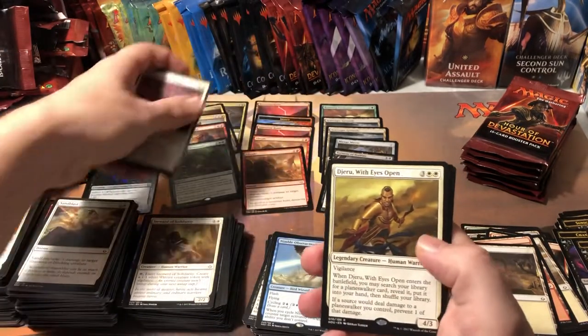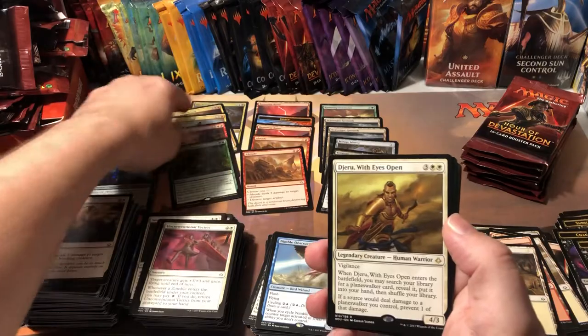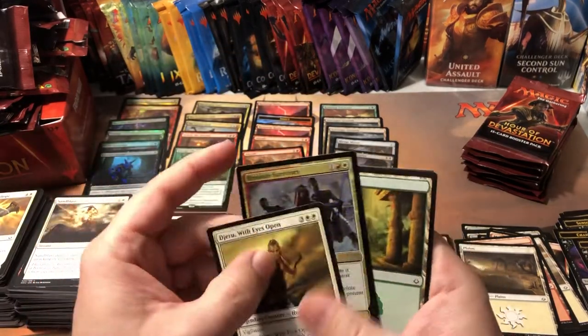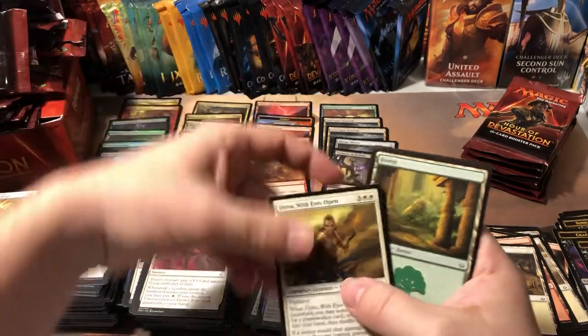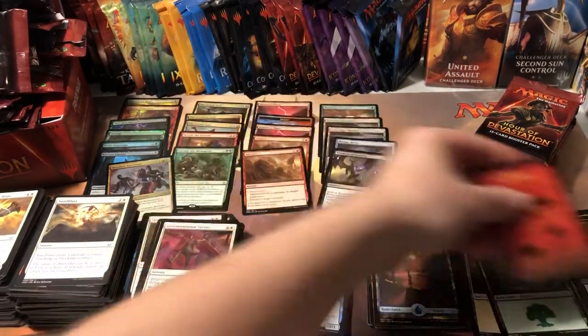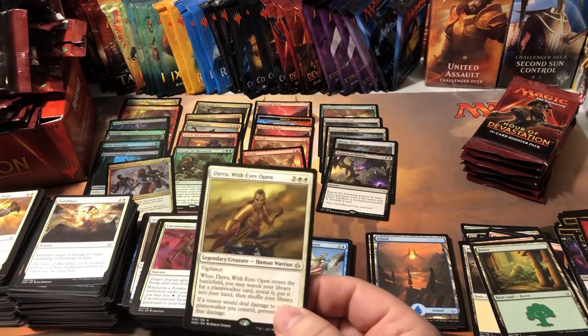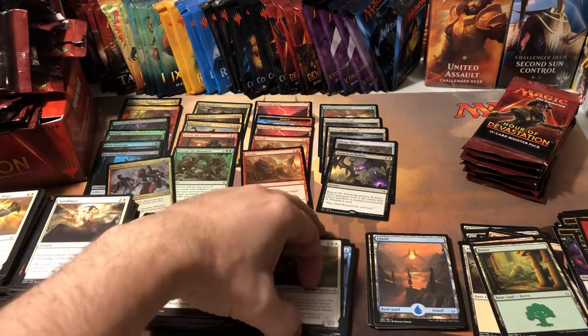Deem Worthy — Eyes Wide Open, and a foil Resolute Survivors — not bad. Foil and our stupid face land. Deem Worthy is a whopping 38 cents.